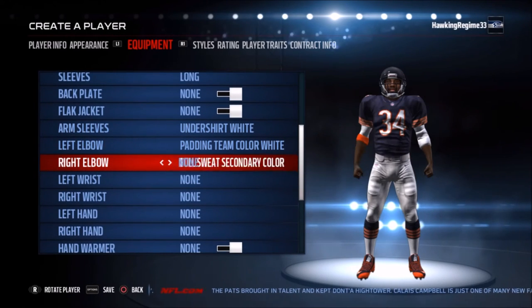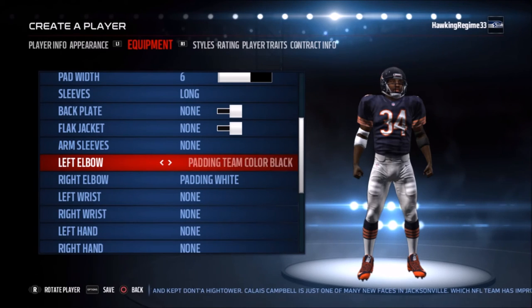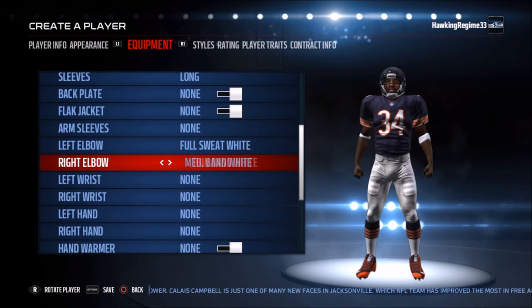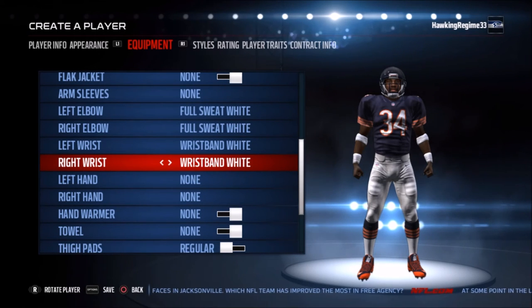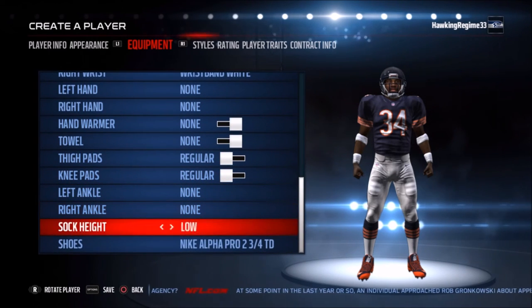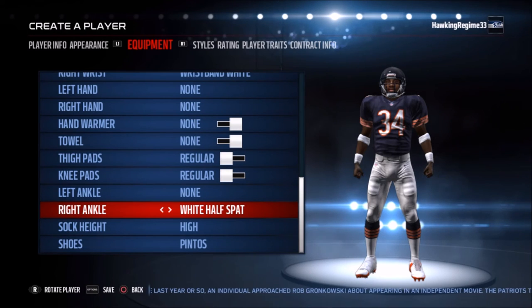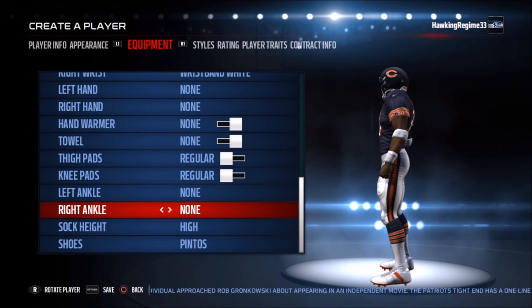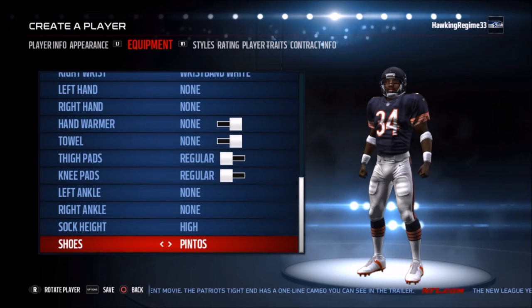Walter Payton, in terms of Madden, was one of the first players that actually got me wanting to get into Ultimate Team. In Madden 25, Walter Payton was an option as a legendary running back — and this was unheard of for me. I didn't know that you could play as legendary players in a video game, especially Madden. I was so focused on getting that Walter Payton card that it basically jump-started my whole career into both YouTube and Madden as a whole. That continued on to Madden 15, where I started making videos, and the rest is history. So Walter Payton, in a way, is kind of my introduction to Madden Ultimate Team.